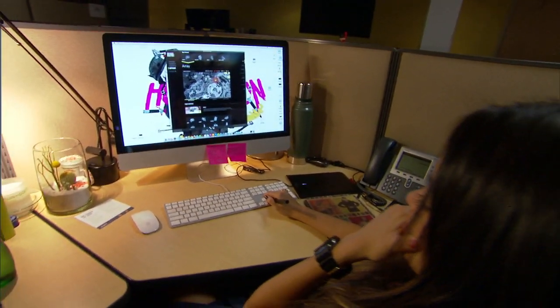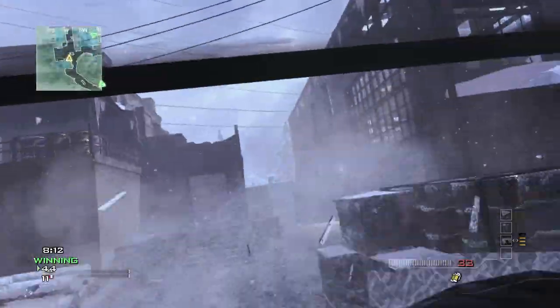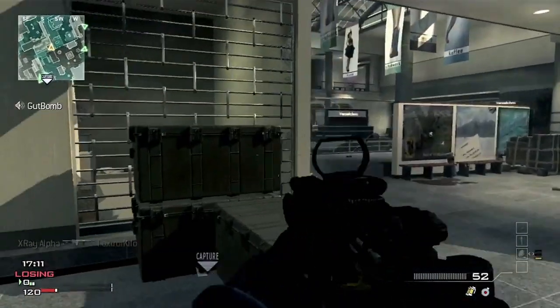You're going to be able to zoom in and zoom out of that map, so we're going to deconstruct the map. Then we're going to show you different quick routes of how you can get into the objective, and we have lots of strategy tips that are just focused on the map.